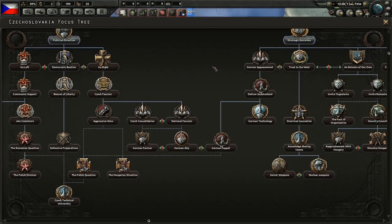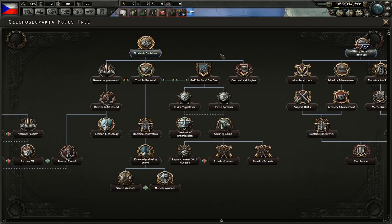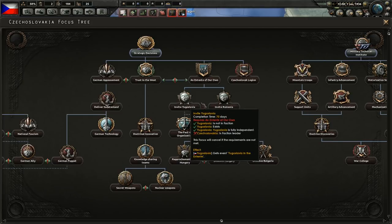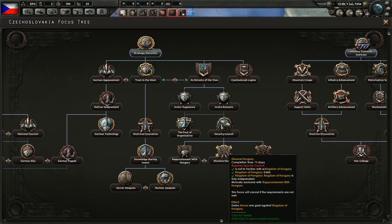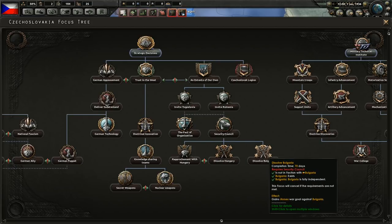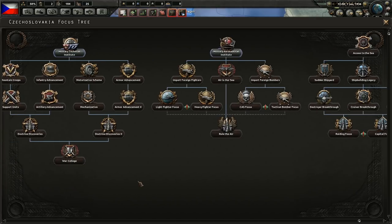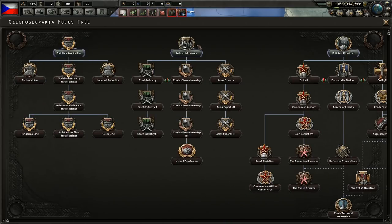There are also some other interesting decisions, like forming an Entente of our own. You can invite Yugoslavia, you can invite Romania, and you can then actually annex Hungary and Bulgaria — something to consider. But we will start from industry, because that just makes the most sense.